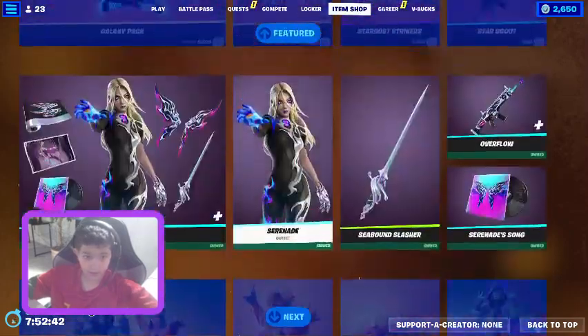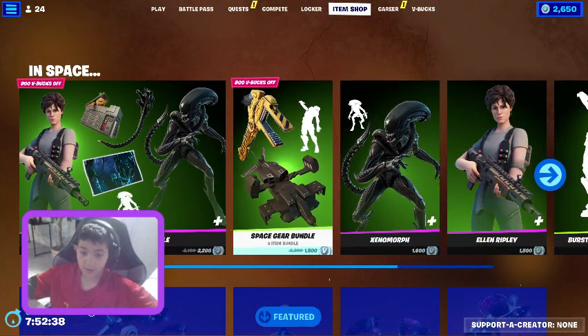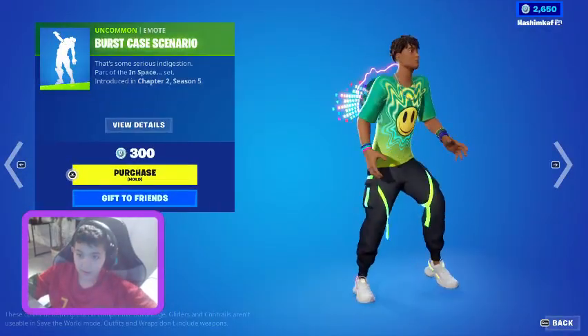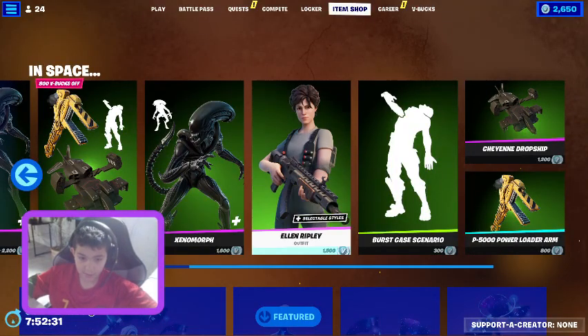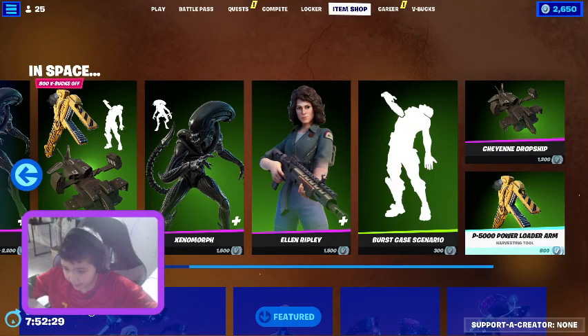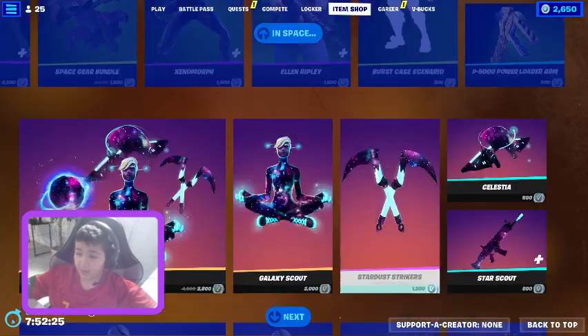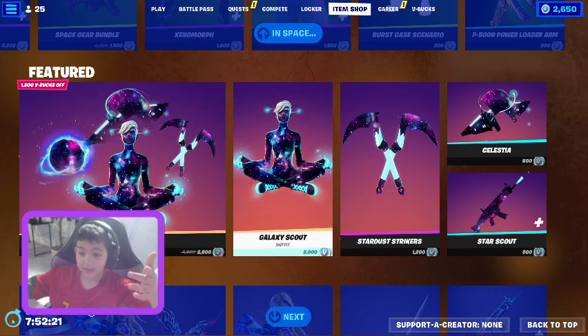First up we got the Ripley and Xenomorph bundle — space gear bundle. Xenomorph, Ellen Ripley, P5000 Power Loader, Shane Dropship. And then we got the Galaxy Pack with Galaxy Scout.